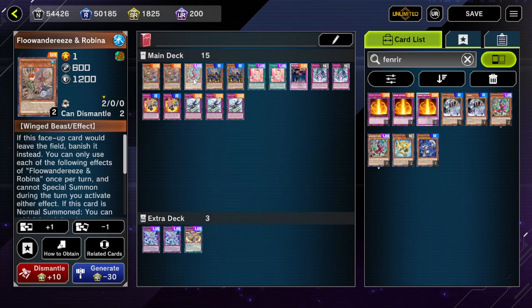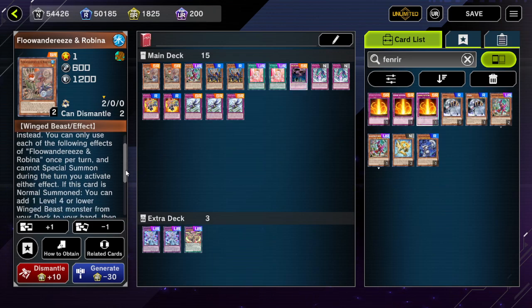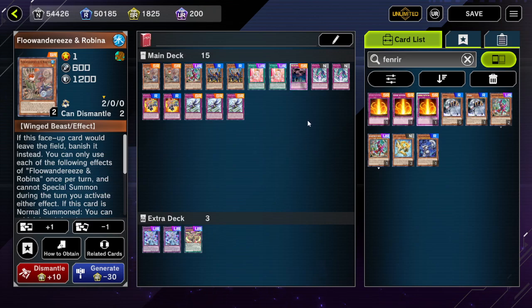Flundereeze cards are obnoxious like that. Ideally from the Kash player's standpoint, you'd want to banish the birds face-down so they no longer have access to them. For example, if your opponent normal summons Robina and Eaglen, you'd want to banish Eaglen so they can't grab Mist Valley Apex Avian or Ryza. But the banish replacement effect prevents that. Anyway, that's all for today — see you guys in the next video!